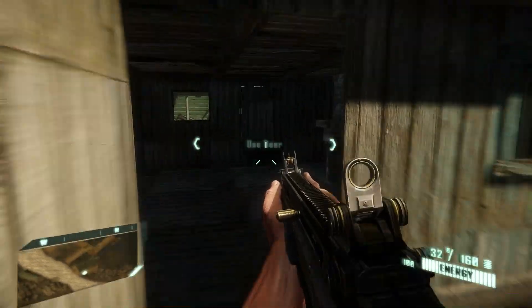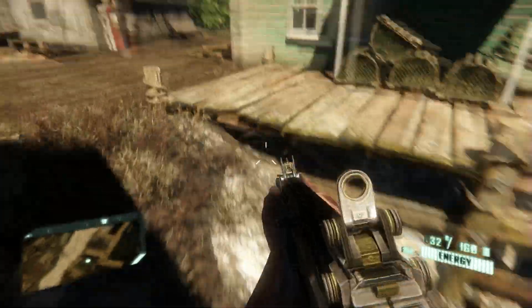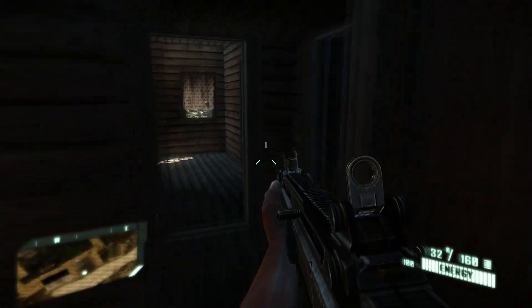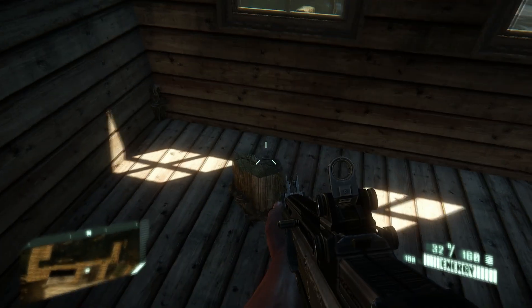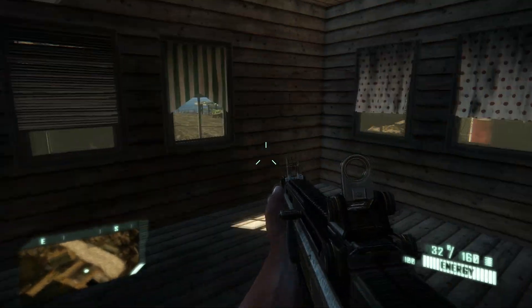I think all the houses are pretty much the same. Now there's a back door to nothing. And I don't know if I can get in these or not. Oh, I can! This was not a feature in 3.4. I've never been in here, actually. And that's really it. I'll move on.